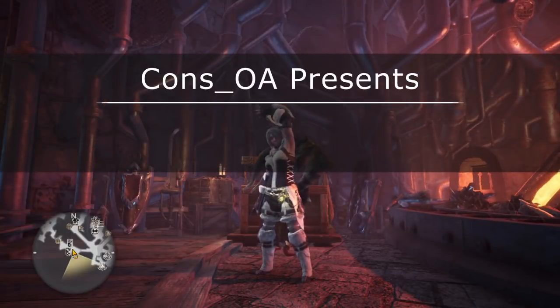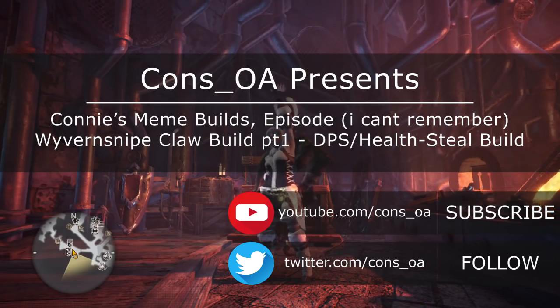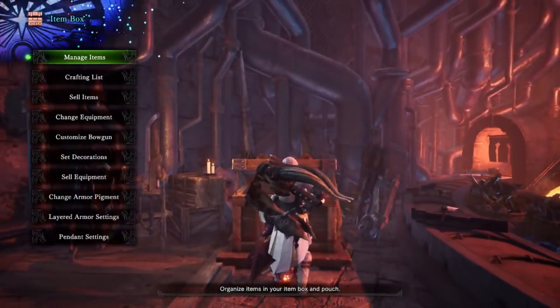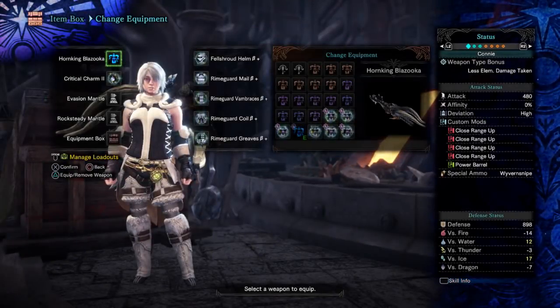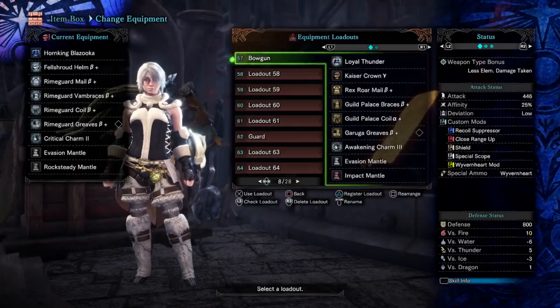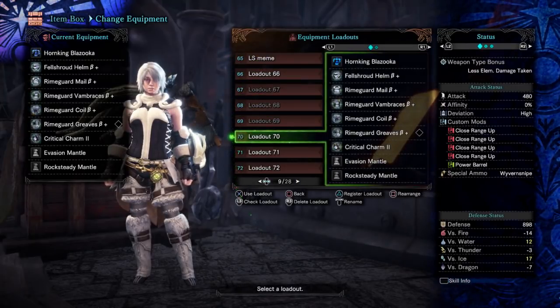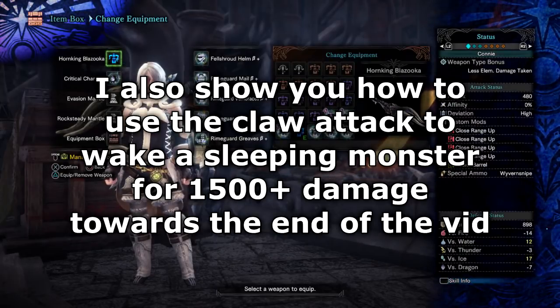Hello again, Conz here. Today I'm going to be talking you through a Wyvern Snipe Clutch Claw Attack meme build. I was going to do three of these in one go but work has been hectic lately and I haven't finished the other two builds. One of them uses KO and one of them uses sleep, so keep an eye out if those sound interesting to you.